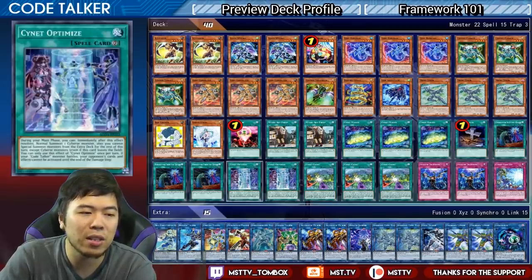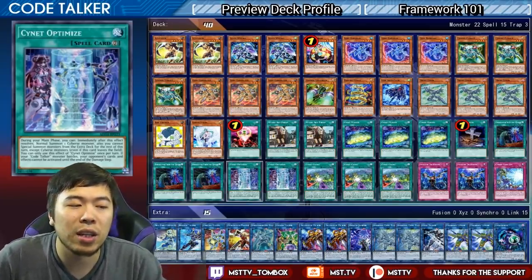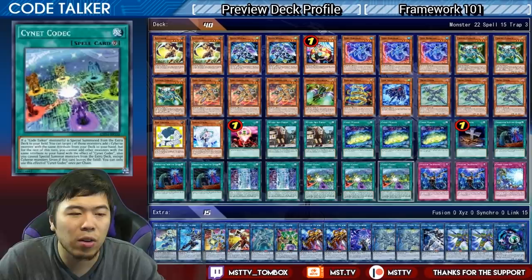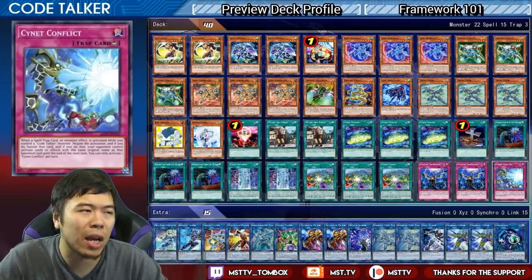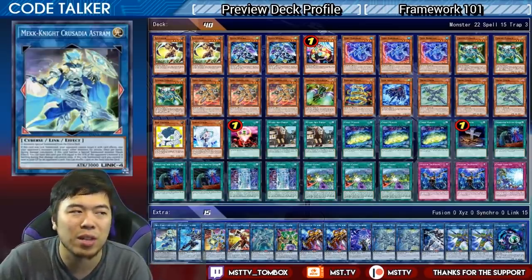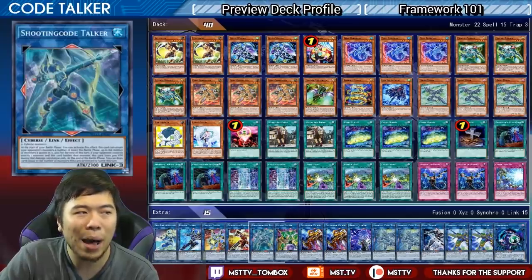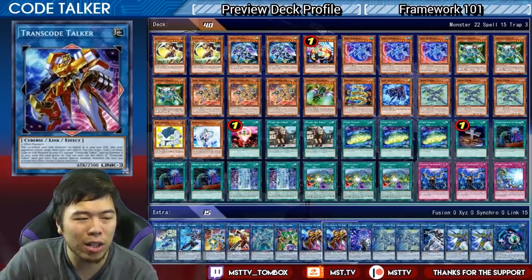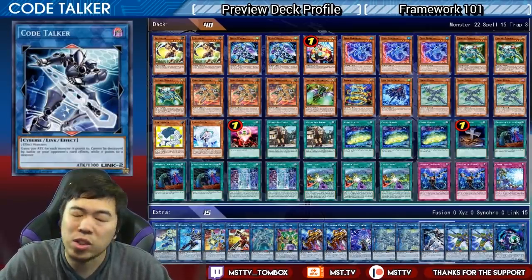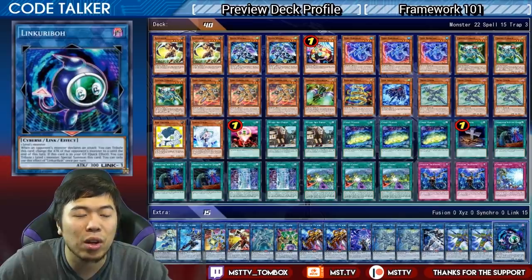We also have Called by the Grave, Cynaet Optimize to give you the additional normal summon, Cynaet Codec, the Counter Trap for Cyberse Monsters, and Infinite Impermanence. In terms of the extra deck lineup, we have Cyberse Witch, Crusadia Avramax, Decode, Encode, Power Code, Shooting Code, X-Code, Double Transcode, Update Jammer, Inverted Code, regular Code Talker which does not exist yet, and Talkback Lancer — which is part of your Link 1 series to Link Karibo. Talkback Lancer matters because you need a level two or lower Cyberse Monster to go into him rather than just level one, so that's why the levels matter.